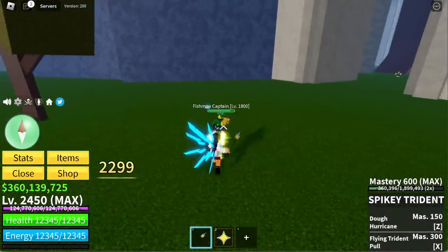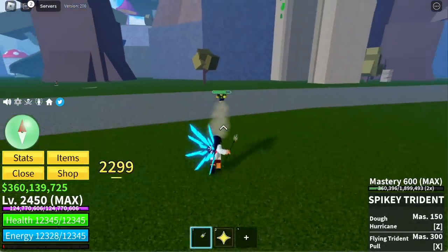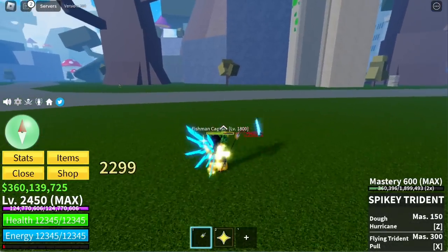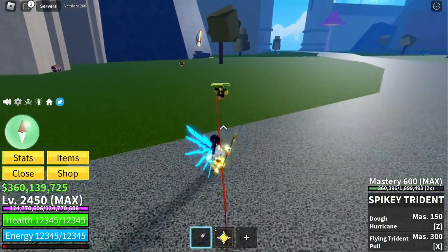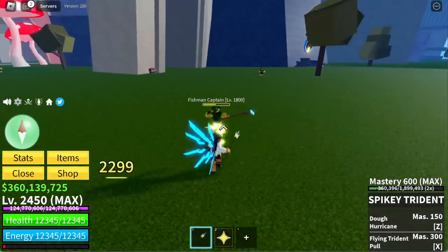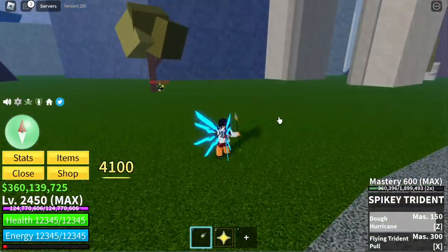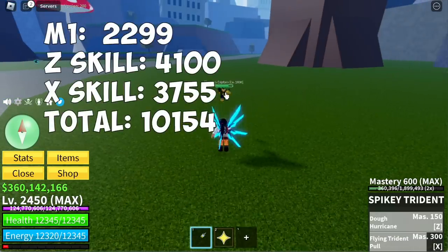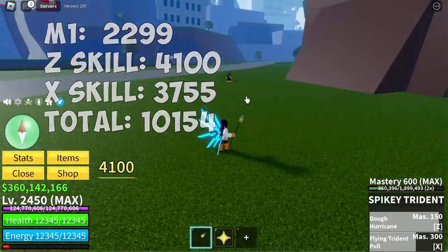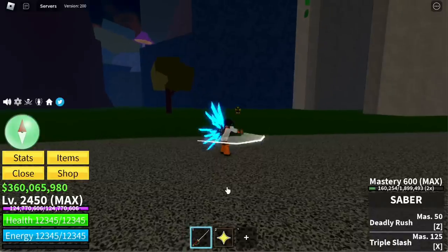Next up, the Spikey Trident — I'm kind of disappointed in the damage of this one. First slash: 2,299, same with second and third, final slash also 2,299. Z skill, Hurricane: 4,100. X skill, Flying Trident Pull: 3,755 — for a total of 10,154. We're halfway there!